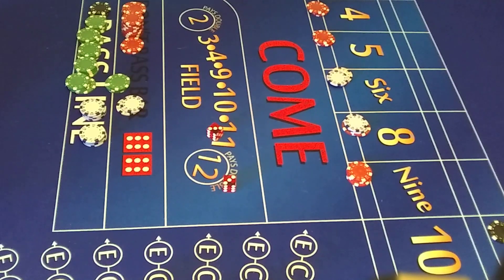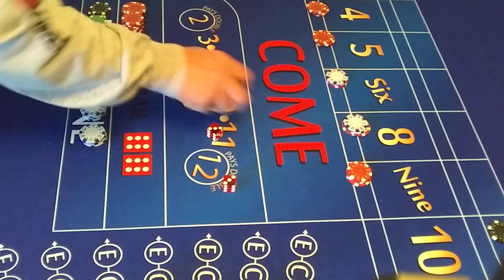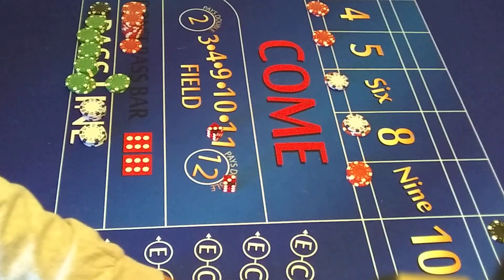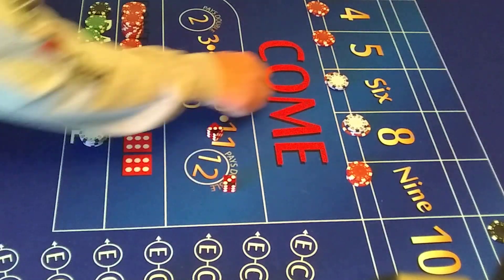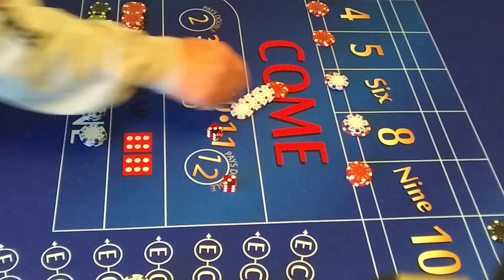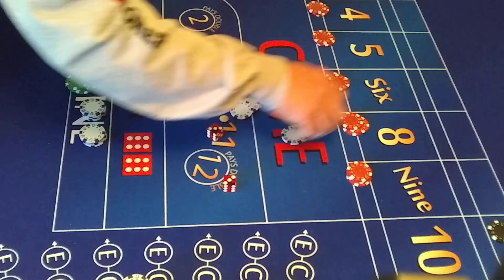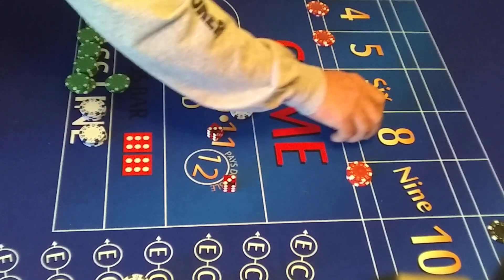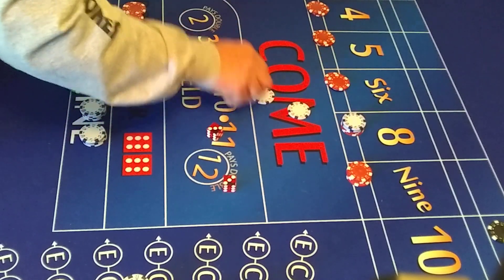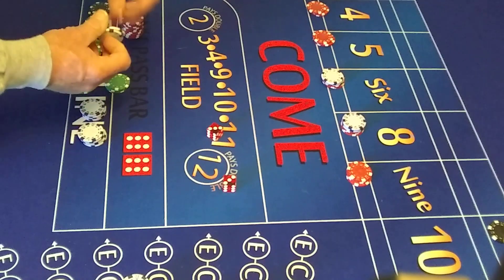A couple more hits — come on. Roll: 6. I forgot to put the hop — it goes in the bank. The 6 pays $14. We'll build both up. Up, up to 3 each. My butter finished today. We place our $7 easy 10 and roll.